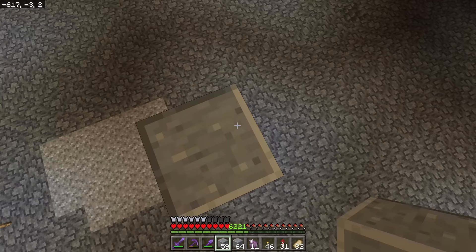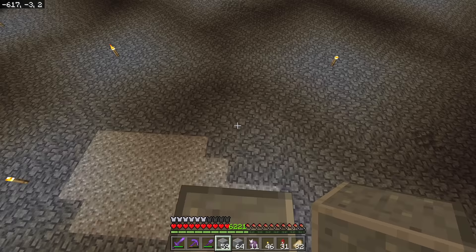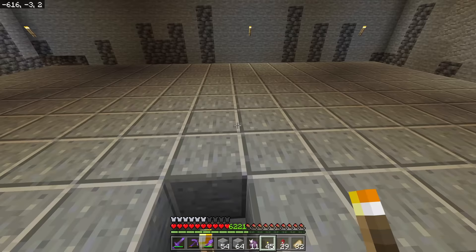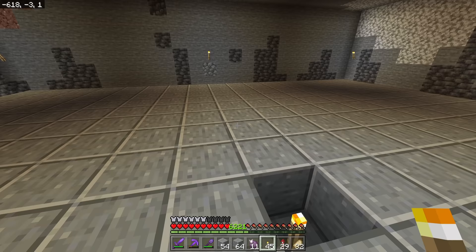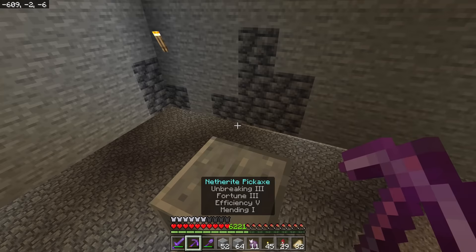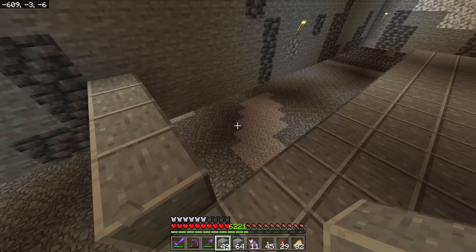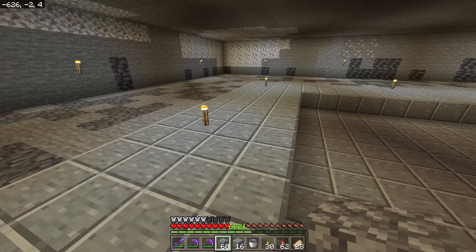Go eight blocks in each direction — one through eight — and do that in every direction to make a large platform. Once you have your platform that's 17 across by 17 across, come over to any side, go up one, go in four blocks, and circle this whole platform with a four-wide platform all the way around, raised up by one.